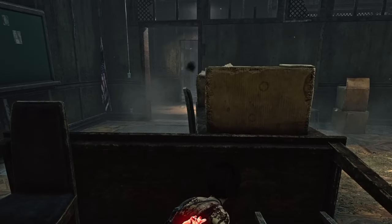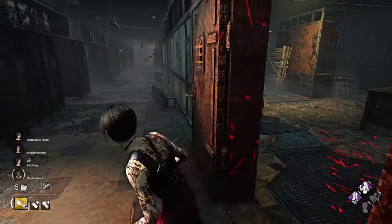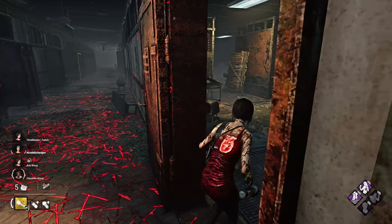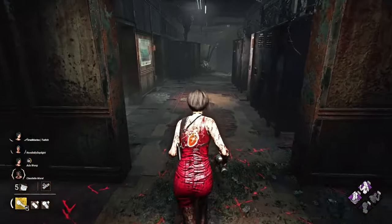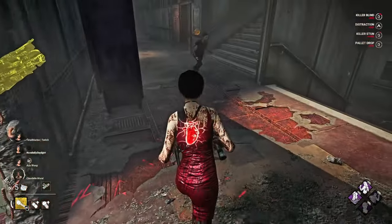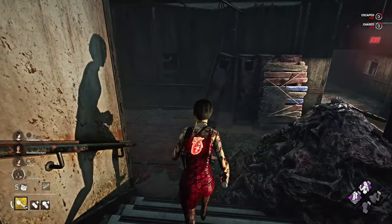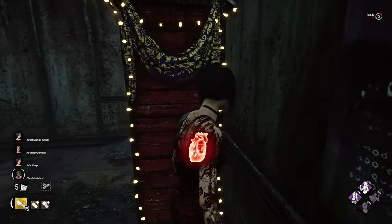Tip number eleven: remember to have fun in Dead by Daylight. Embrace those thrilling moments, take breaks if you need to, experiment with variety, play with friends, don't stress about ranking — just enjoy the game. In conclusion, the real key to mastering loops lies in understanding these crucial truths, committing to regular practice, and learning from every game. Keep these points in mind and watch your looping transform.